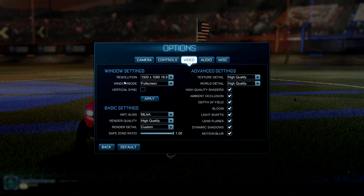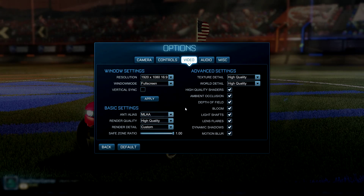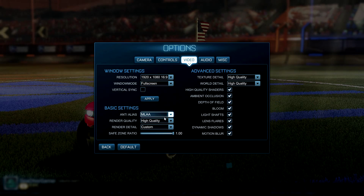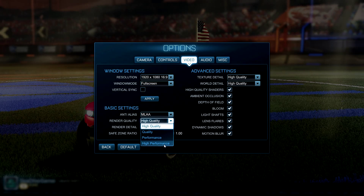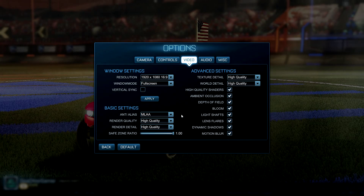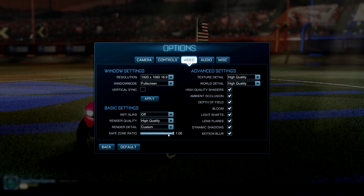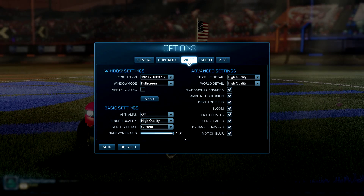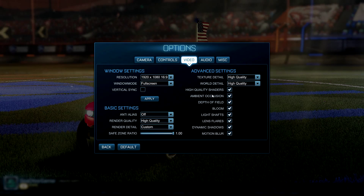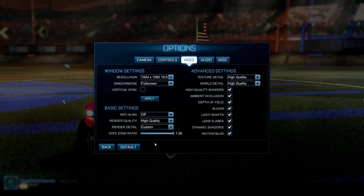The controls are fully rebindable for both mouse and keyboard and gamepad — I'll be playing with a gamepad since it seems like it'll work better. In Video settings we have resolution, full screen, windowed or borderless, V-sync on and off, and anti-aliasing from off all the way up to MLAA. Render quality goes up to high, and we have various render details. I'm not a fan of FXAA so we'll turn anti-aliasing off for a few more frames per second.